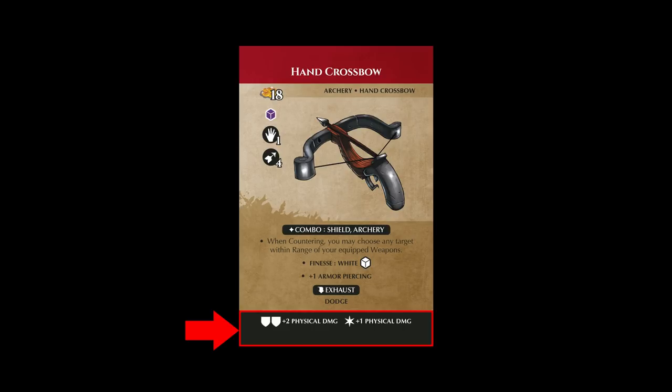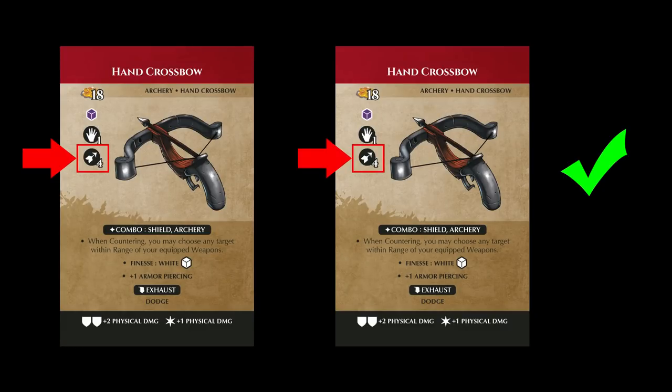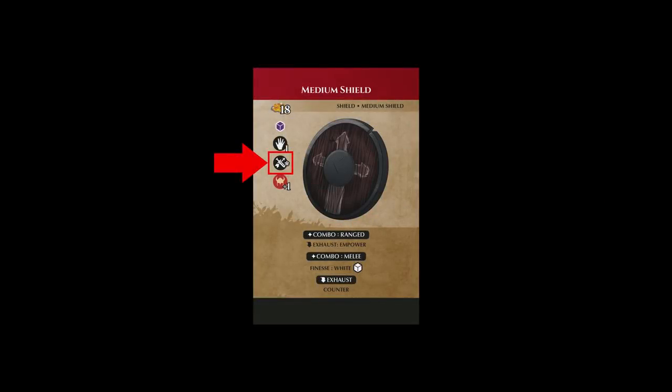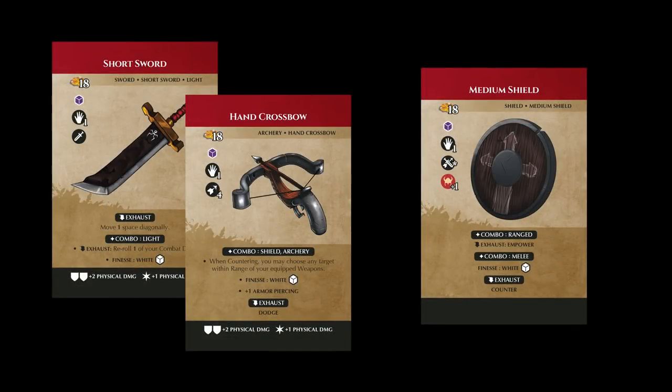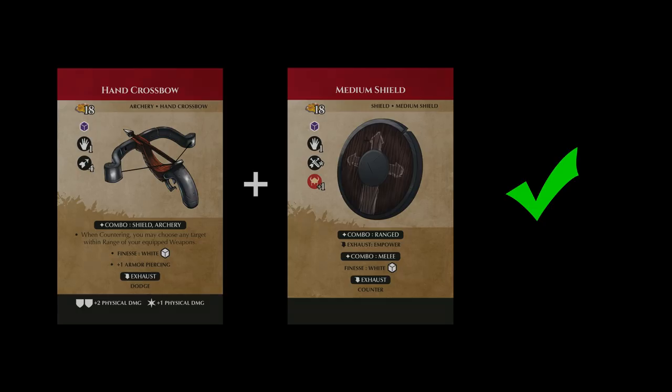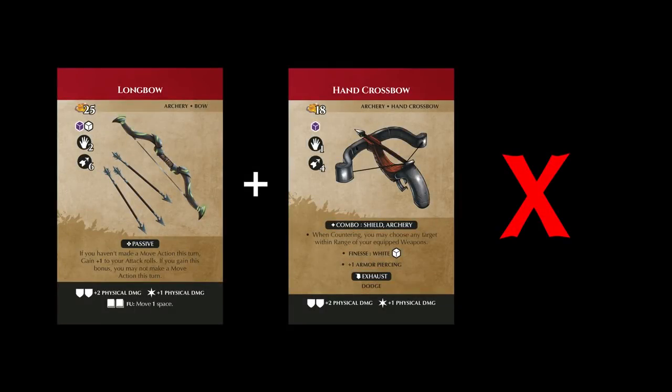On the topic of weapons, let's talk about some specifics — first, the limitations. In Midara you can equip any combination of one-handed weapons so long as both weapons share the same range icon, meaning you can't equip a hand crossbow and a short sword since one is melee and one is ranged. However, some weapons have a symbol we call the melee-ranged icon. This means the weapon can be equipped with either a ranged or a melee weapon. Shields are a good example — they have the melee-ranged symbol and can be equipped with either a short sword or a hand crossbow. The second limitation is the hand icons — you can never have more than two hands worth of weapons equipped. Meaning you could have a two-handed crossbow, or a hand crossbow and a shield, or two hand crossbows, but you could never have a longbow in one hand and a hand crossbow in the other.